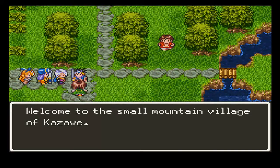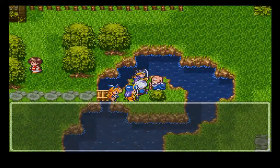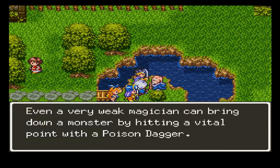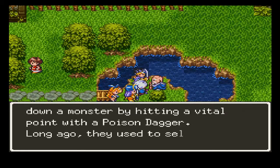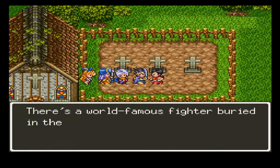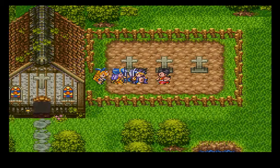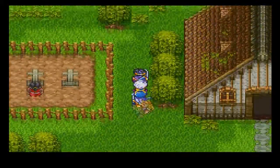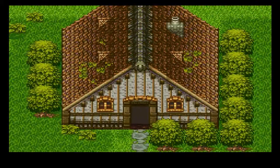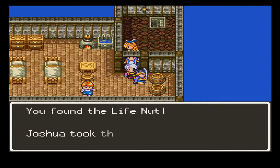Welcome to the small mountain village of Kazave. If you go west from this village, you will come across the Tower of Champagne. Even a very weak magician can bring down a monster by hitting a vital point with a poison dagger. Long ago, they used to sell them at the item store. There's a world-famous fighter buried in the town cemetery — they say he defeated a grizzly bear with his bare hands. There's a staircase back there — you can see it in the NES version, but for whatever reason you can't see it in this version.